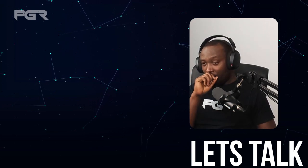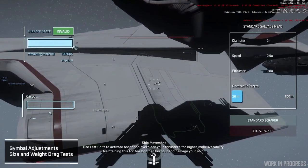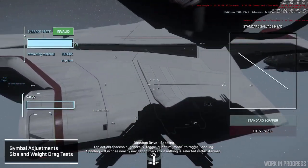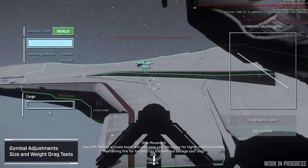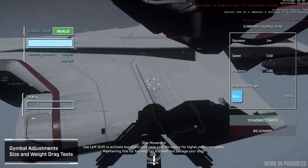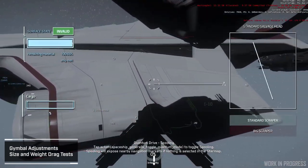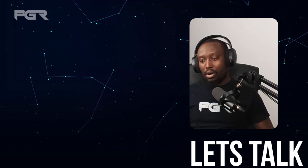I also noticed different types of nozzles, which looks quite interesting — similar to the refueling mechanic where Starfarers have different fuel tanks and nozzles you can alternate between, each with varying attributes. This will make the salvage career interesting, giving you different levels of performance based on the equipment you have installed. There'll be different salvage tools, cutters, and likely different types of tractor beams, all with varying positive and negative attributes.